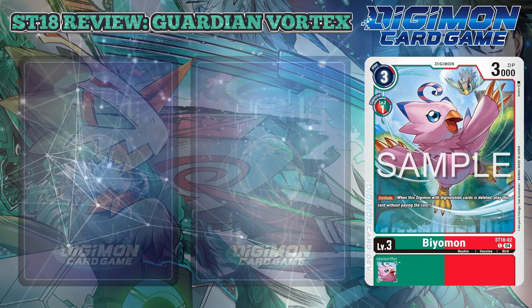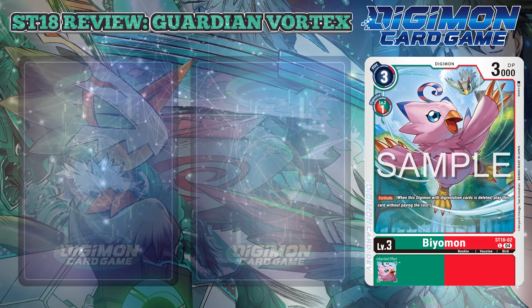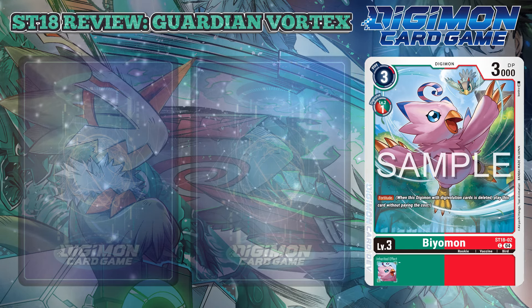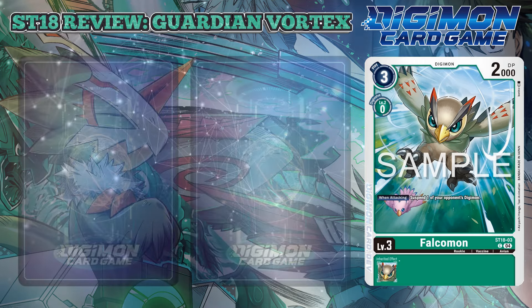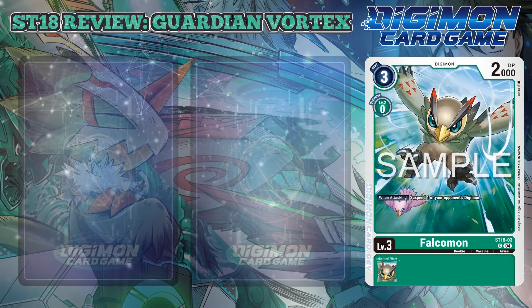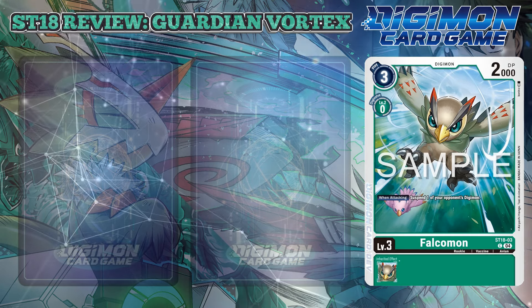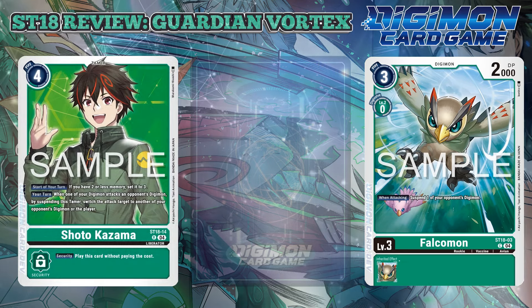Biomon also returns, this time a green-red Digimon that has 3,000 DP and Fortitude. One thing that mildly irks me about this card is the fact that it does not Digiball from a Yokomon for 0. Falcommon also makes another appearance as a green card, and though small in size has a when-attacking effect that suspends one of your opponent's Digimon. Although low DP, most of these effects lead back to the protagonist of Liberator, Shoto Kazuma.